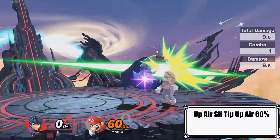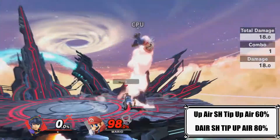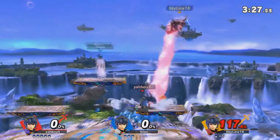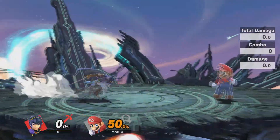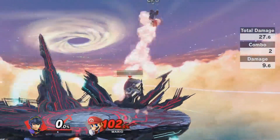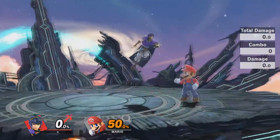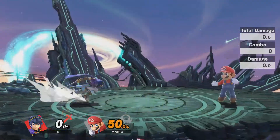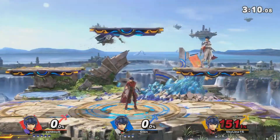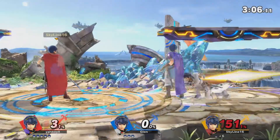Around 60% for up air and 80% for down air, you'll be able to land a tippered up air more consistently only relying on your short hop. But in a realistic tournament setting, maybe you'll get that up air down there slightly early and you'll accidentally get a sour spot. That's when you rely on your own spacing to land the front hit or back hit of up air to get that extra damage and knockback. But sometimes you'll hit them super early and it won't be possible to land a tipper, so that's when your knowledge and labbing comes into play.